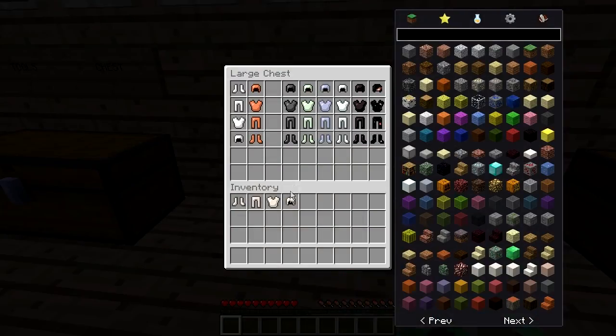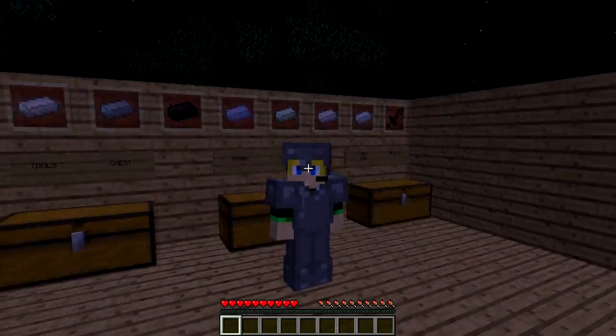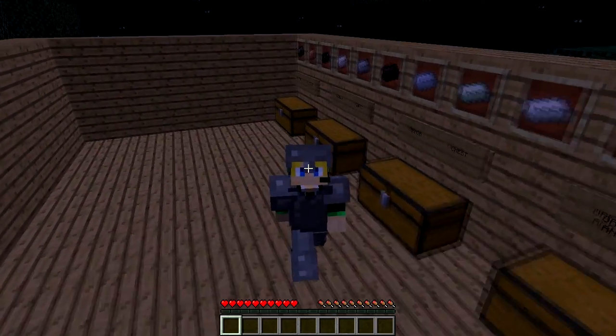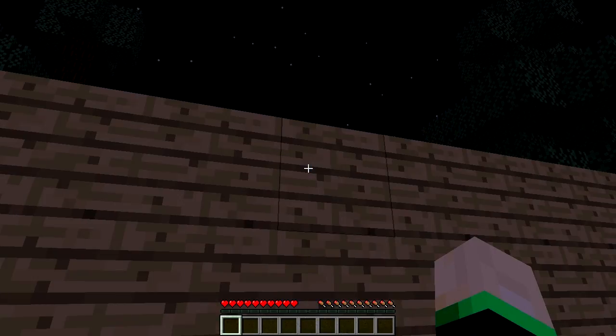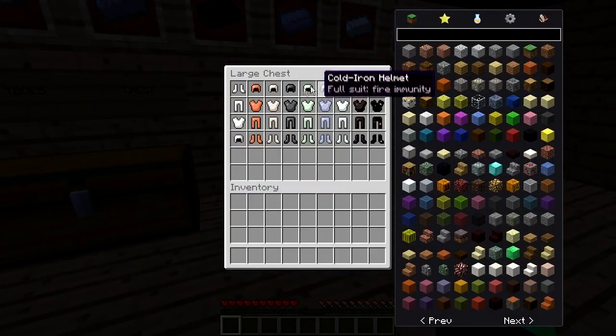So let's take all this off and get our Lead Armor on. The Lead looks awesome, in my opinion. It doesn't give you any protection, as you can see, but it does give you slowness. So there's really no point in wearing this armor because you're getting slowness and no protection — it just looks cool. But you still get slowness and no protection with it.